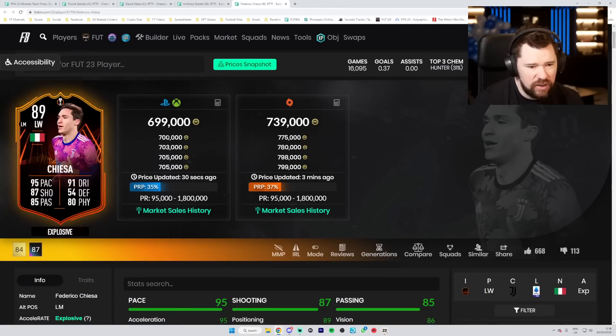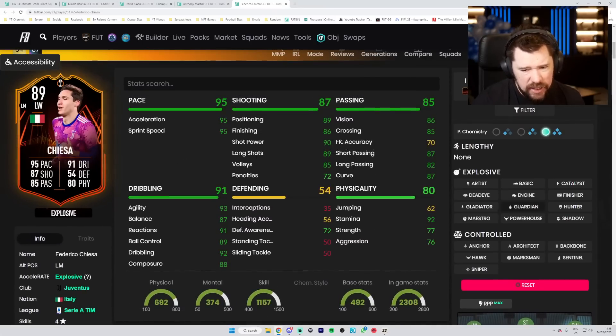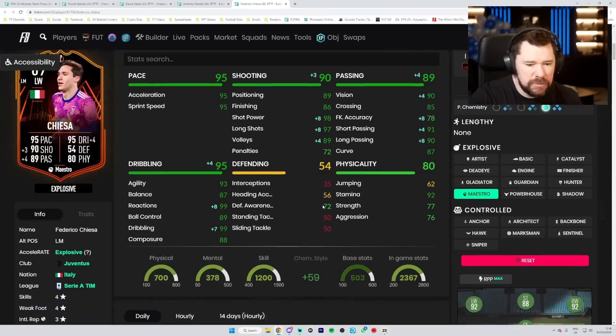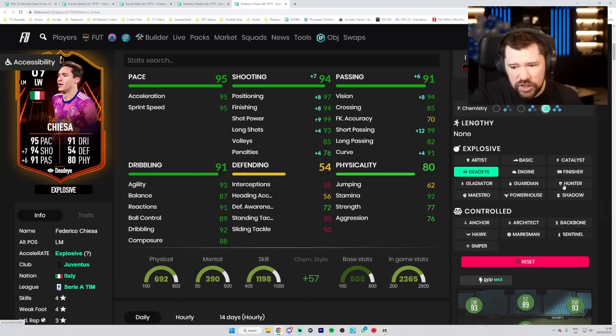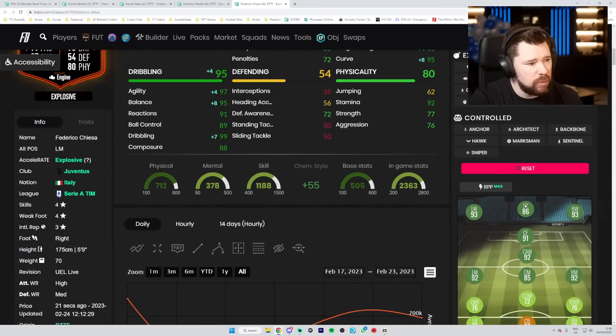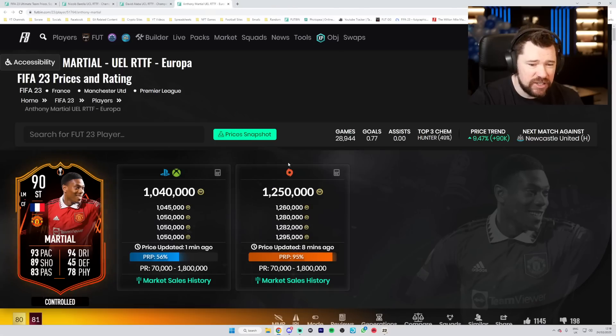Chiesa is up to an 89 for Juventus after beating Nantes - four-star/four-star. With a lot of these players it's either the maestro to boost dribbling, passing, and shooting for CAM, or a dead eye to really boost passing and shooting, or an engine to boost pace, dribbling, and key areas. Great dribbling, great pace, great passing - I would probably go with engine on him. Maximum pace, superb agility, balance, reactions, and dribbling, good shooting, and very good passing.